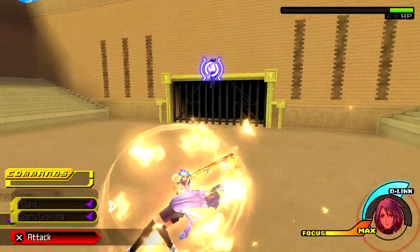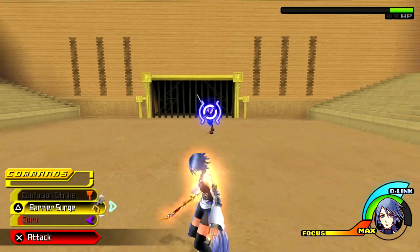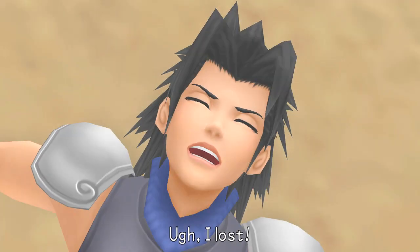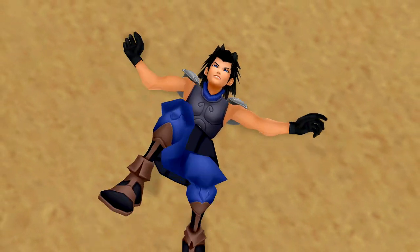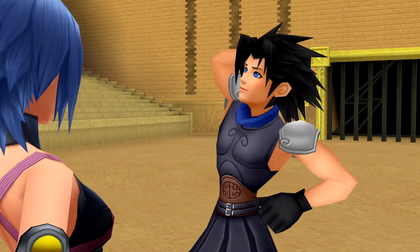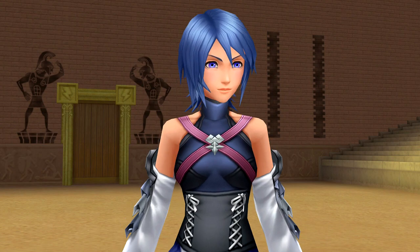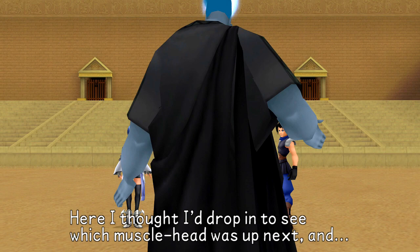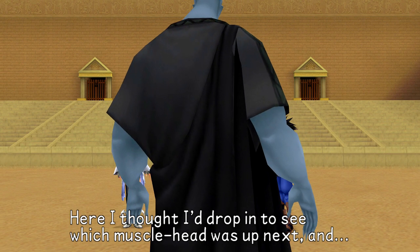I'm just getting the hell out of Dodge right now so I don't completely mess myself over. And now we get one of the best interactions in the game — between Aqua and a certain God of the Underworld. Make sure you watch where his eyes go, because it's very important.